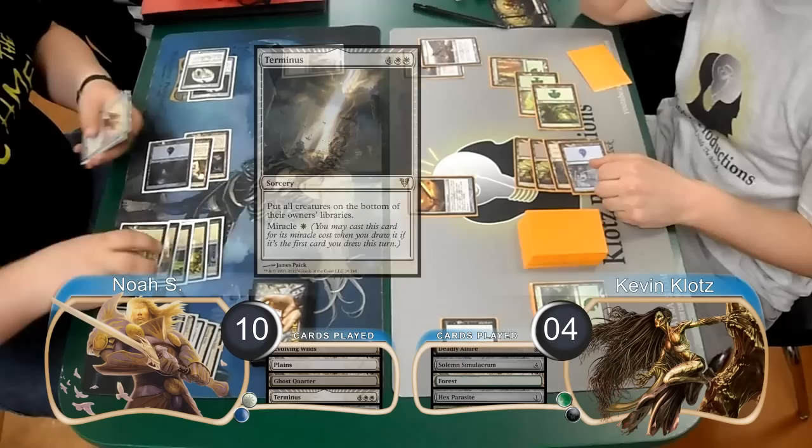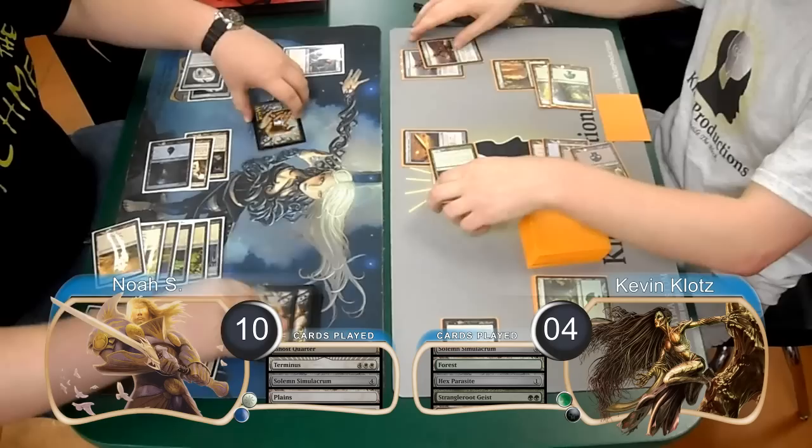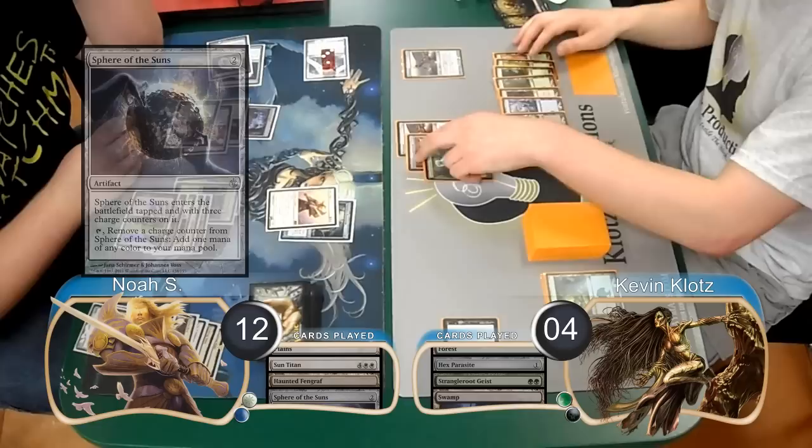He then replayed his Solemn and searched for another Plains. I played a Strangle Root Geist on my turn, equipped my sword to it, and attacked, so Noah decided to chump block with his Solemn. I then equipped my Mortarpod to my Geist and passed the turn. Noah replayed his Sun Titan, returning his Fingraph to play, gained 2 going up to 12, played a Sphere of the Suns, and equipped his sword to his Titan.